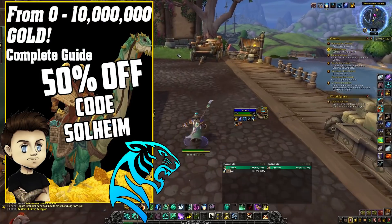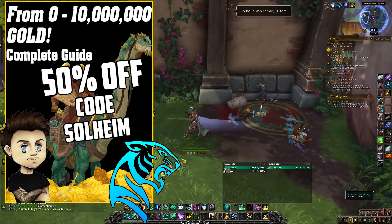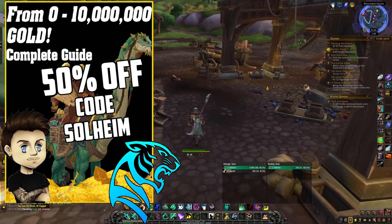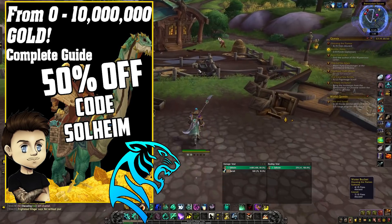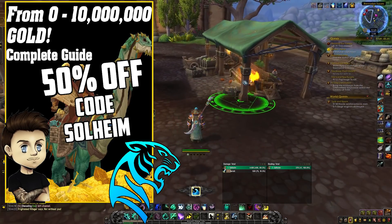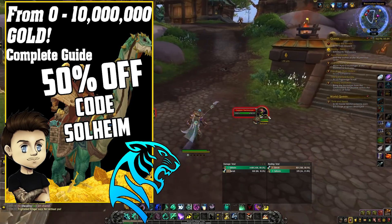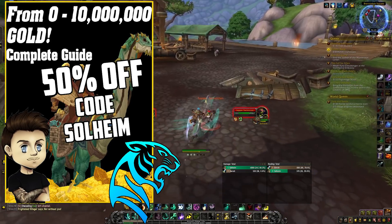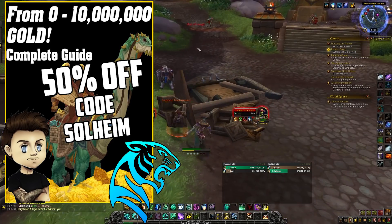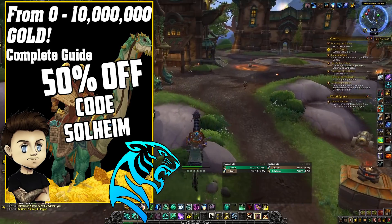Before we get into the video, make sure you check out the Students from Zero to Gold Cap book, which is an ebook about making gold in World of Warcraft written by one of the most experienced gold farmers out there. The book will keep getting updated through Shadowlands and is made to help you get into gold making. By using my code — Solheim — you get 50% off the purchase, and even though it keeps getting updated, it is a one-time purchase so you get the updates for free. The link is in the description and in the pinned comment.